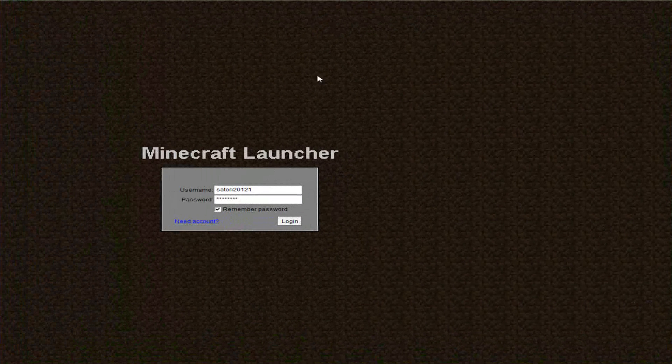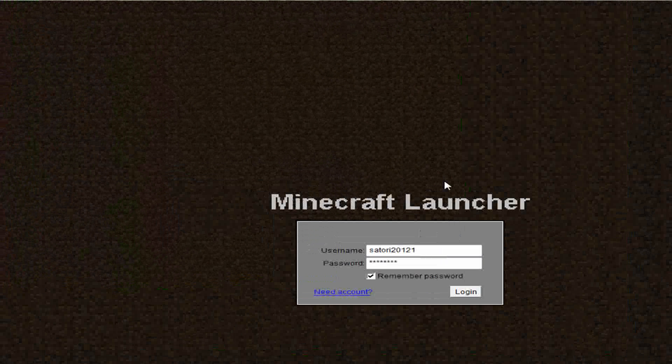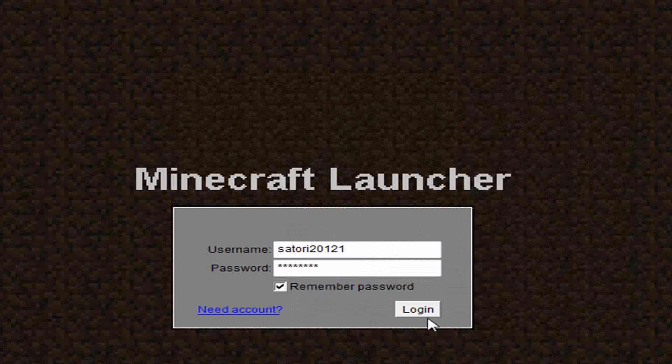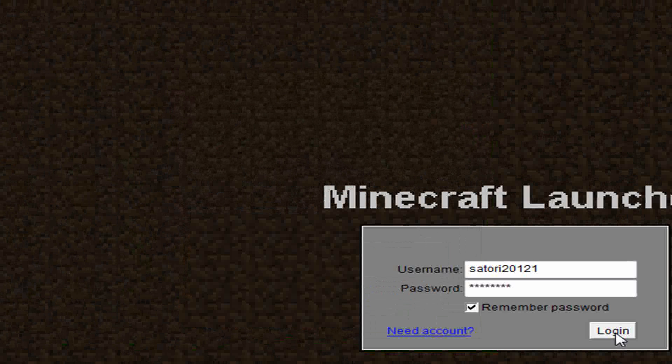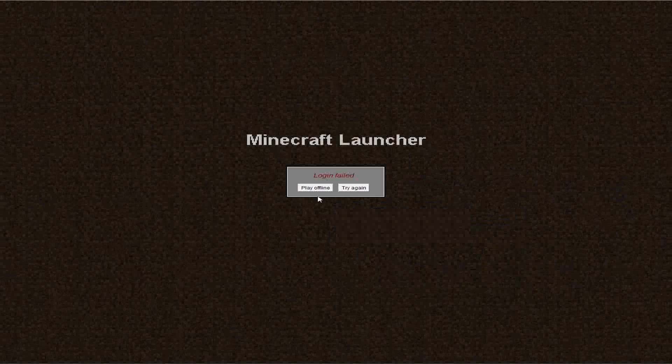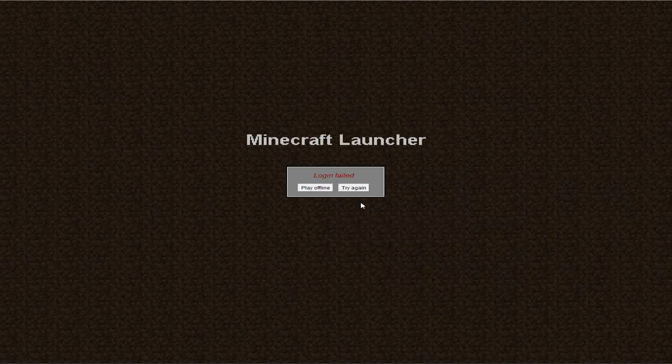So basically, once you download it, you just log on, and this will show up if you start it up on one of the earliest ones in Minecraft. You basically just press login, and it will say login failed. If it didn't work, well then we'll play offline.